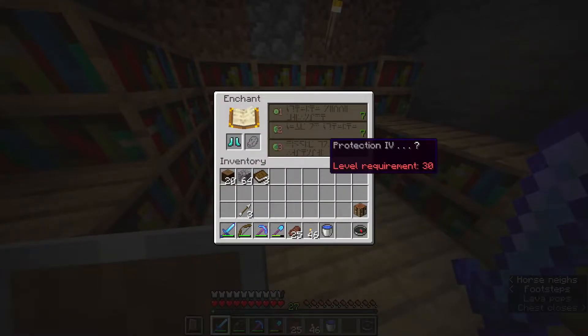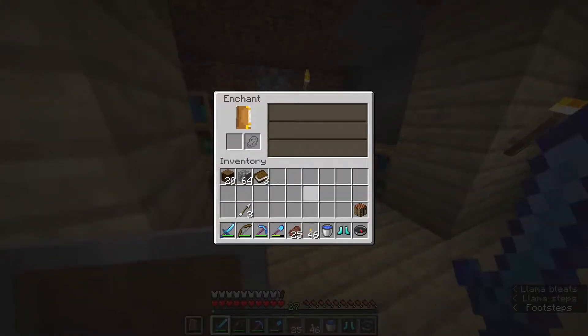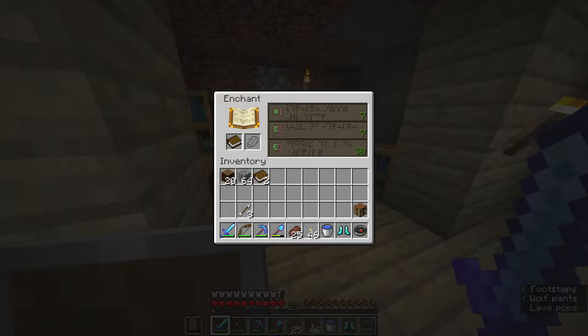Just out of curiosity, what are our other enchants? Protection 4 on the boots — okay, that's pretty good. What about the book? Sweeping Edge 3. That is pretty good. We might take that.